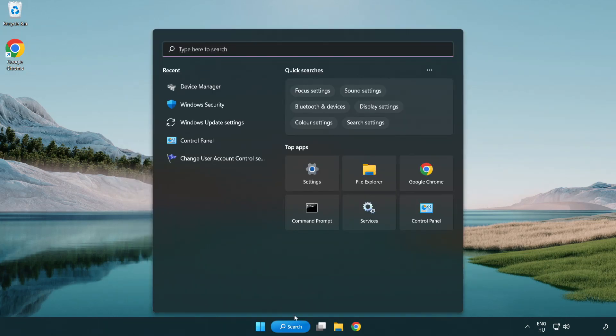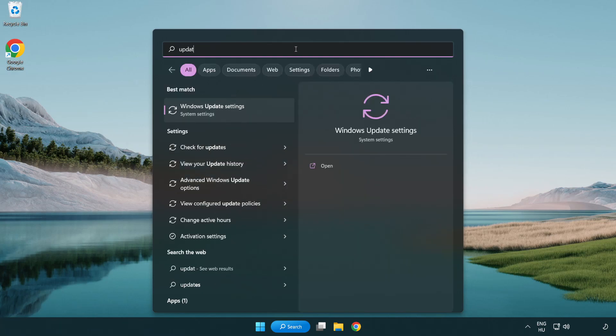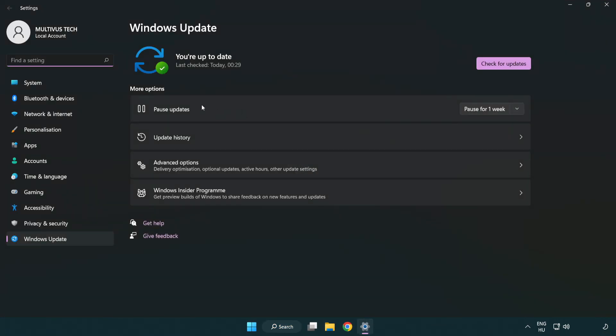Click the search bar and type Update. Click Windows Update Settings. Click Check for Updates, and after it completes, click Close.